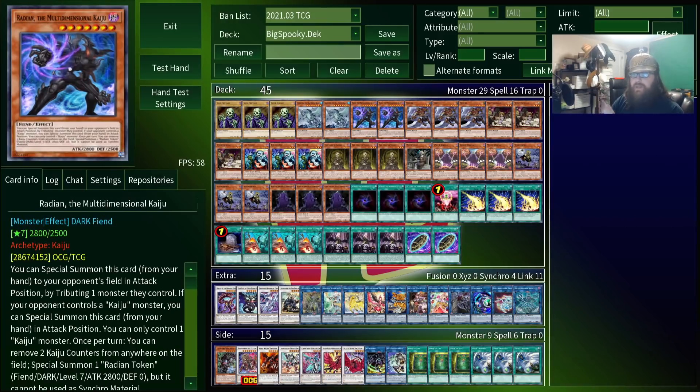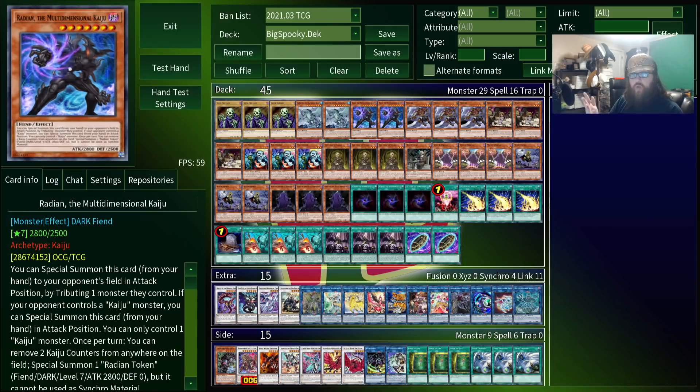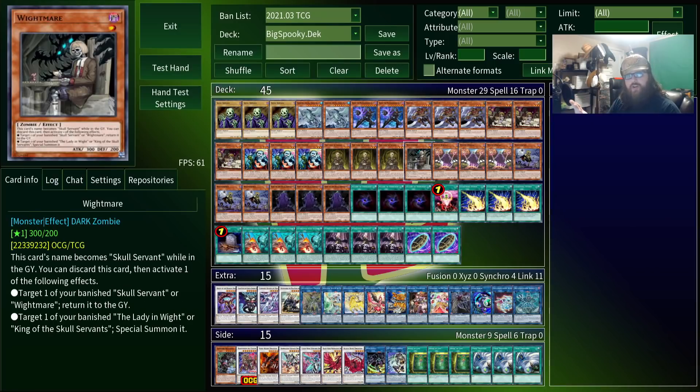The Kaiju engine can be good for dealing with really strong bosses like Dragoon. We play one because it's the weakest Kaiju, and one because it's dark for Allure of Darkness. This is pretty great draw power in this deck since almost everything is dark. And if you banish a Lady or a King, you can just discard your White Mare to summon it back onto the field.